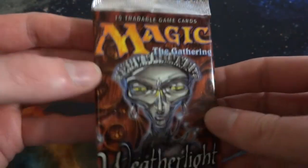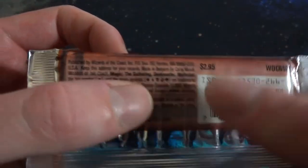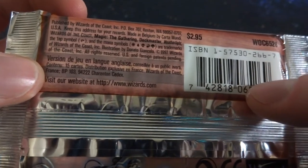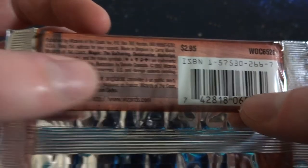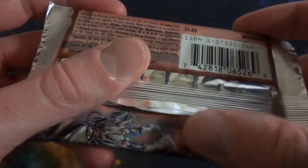15 tradable game cards. Magic the Gathering. Chrome-looking alien person. Weatherlight is the expansion. Wizards of the Coast. This cost $2.95 when it came out. It contains 15 cards. The tap symbol and the mana symbols are trademarked. And this came out in 1997, so quite a while ago.